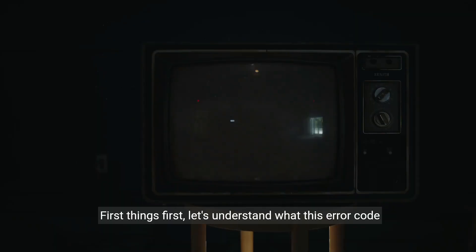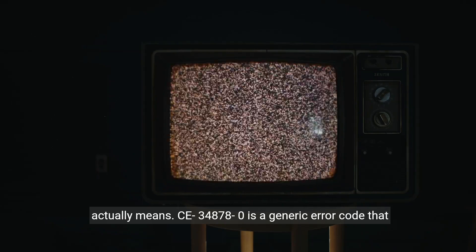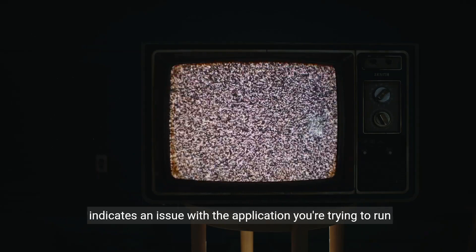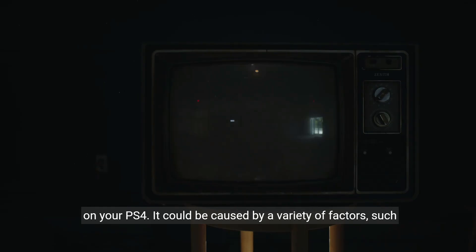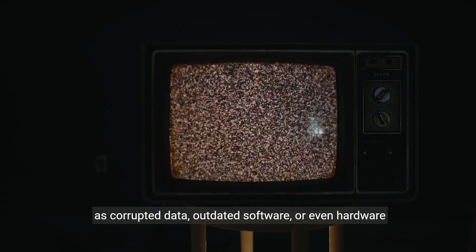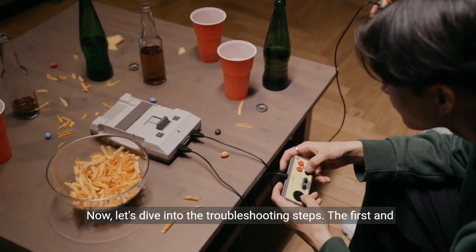First things first, let's understand what this error code actually means. CE-34878-0 is a generic error code that indicates an issue with the application you're trying to run on your PS4. It could be caused by a variety of factors, such as corrupted data, outdated software, or even hardware problems. Now, let's dive into the troubleshooting steps.